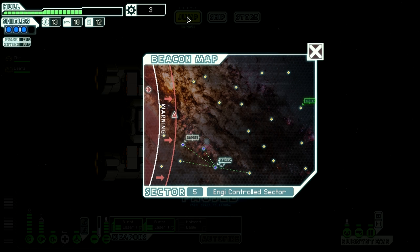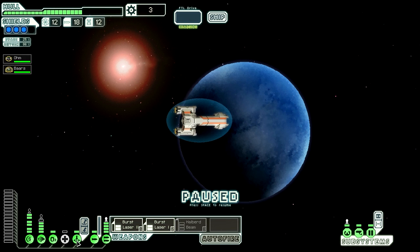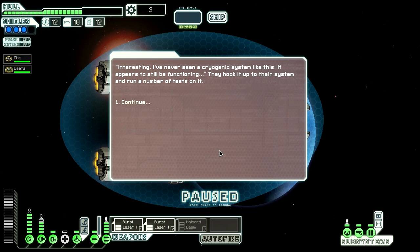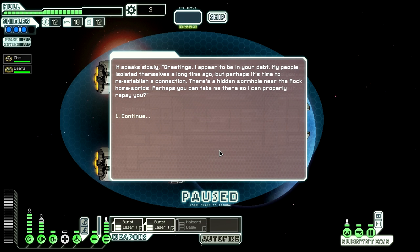The next part — I've heard people say it's only found in Zoltan sectors, but I've also found it in an energy sector as you see here. What you're looking for is a Zoltan research facility where they ask you to participate in a study. If you have the damaged stasis pod, you can ask them if they can fix it — select that prompt. At that point they'll go and try to bring this alien back to life, and if they're successful it appears on your ship. Once he joins your crew, he tells you that his people isolated themselves long ago but perhaps it's time to reestablish a connection — and you learn about a wormhole.